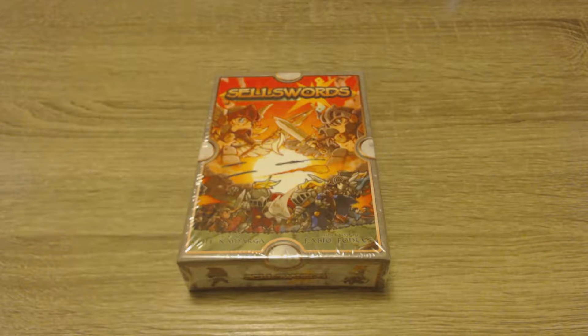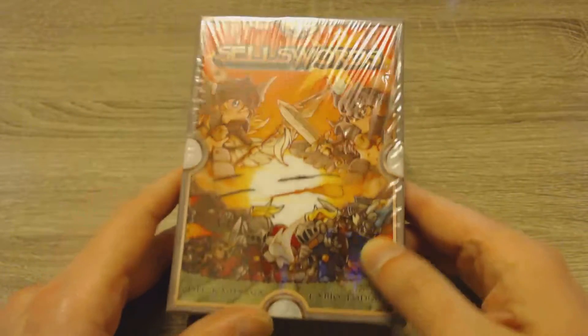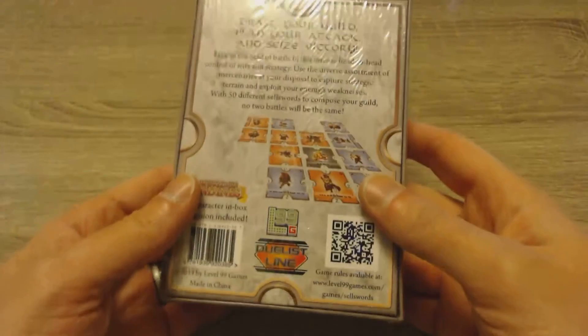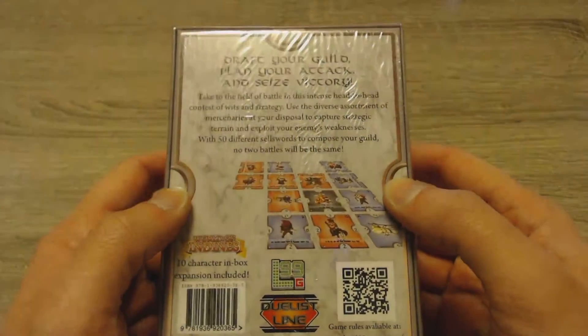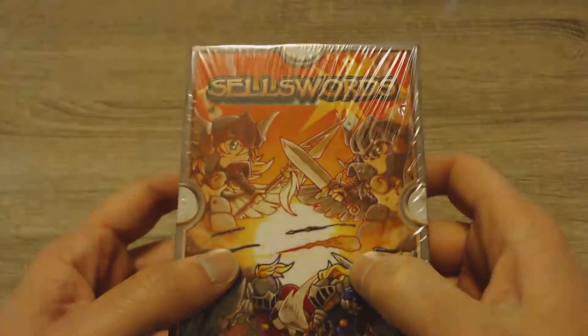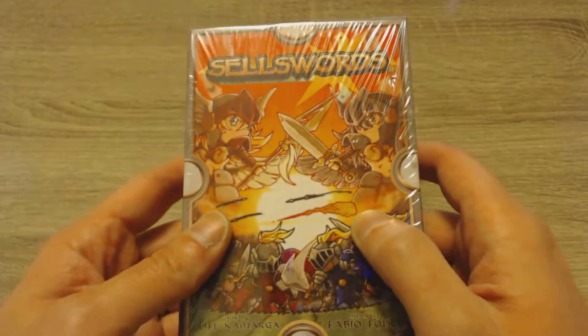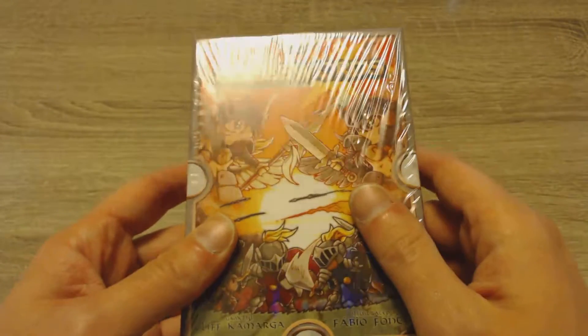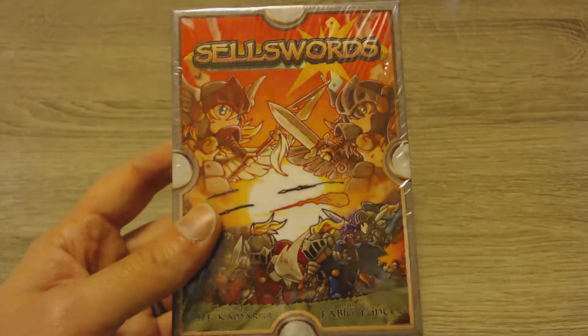Hey everyone, this is Chris with Elemental Play, and today I am going to do my first board game unboxing. This is a game called Sellswords by Level99. They've made games like Pixel Tactics, they do the Exceed series, and they've got a couple others coming out. I picked this one up at a sale I happened to run across on their site recently, and I figured I would open it up quick.